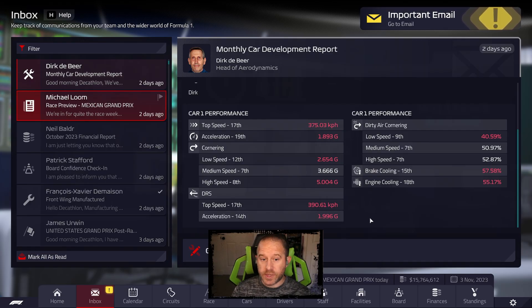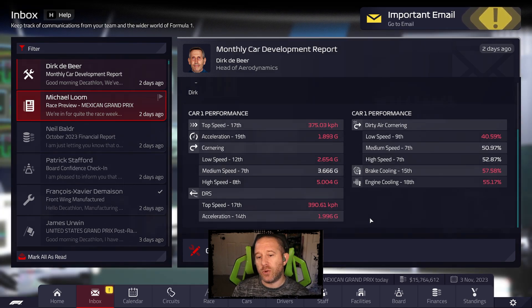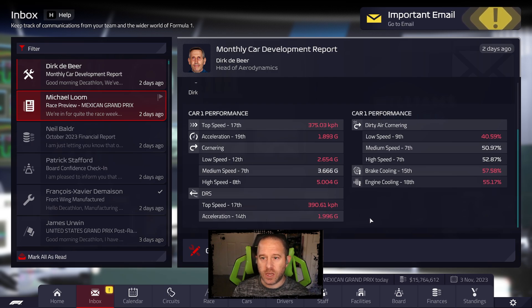Monthly car update — this is by far the highest we've been. We are done with upgrades for the year, so we're not going forward anymore until next season. You can see dirty air cornering is now top 10 in everything. Brake cooling and engine cooling are still very weak, DRS is still pretty weak, but it's moving forward. Acceleration is at 14th — there's not much of a gap between the teams — we've caught up from well behind to now being in a pretty tight, compact field.